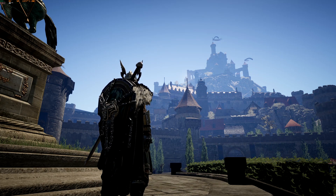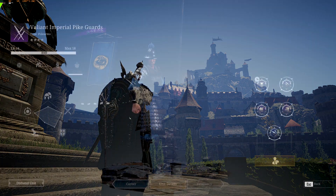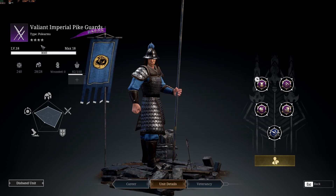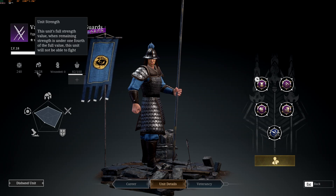What is this unit all about and why is it so good? First of all, our Pike Guard is a full arm unit, meaning it has a long pike. It's a 4-star purple unit that you can unlock through unit 3. It has a leadership of 240 and a strength of 28.